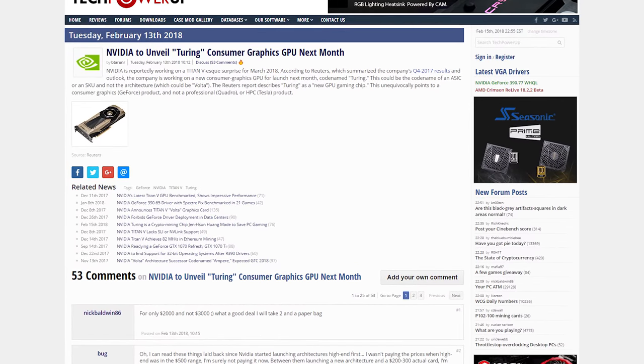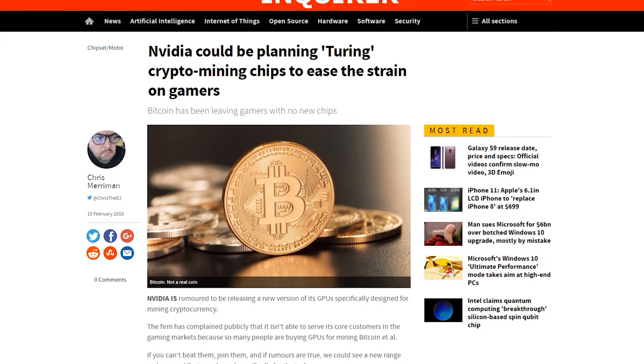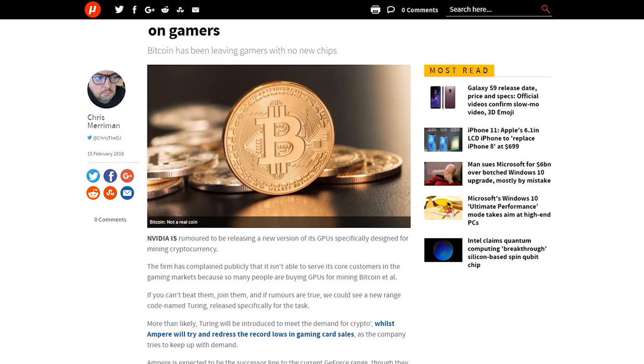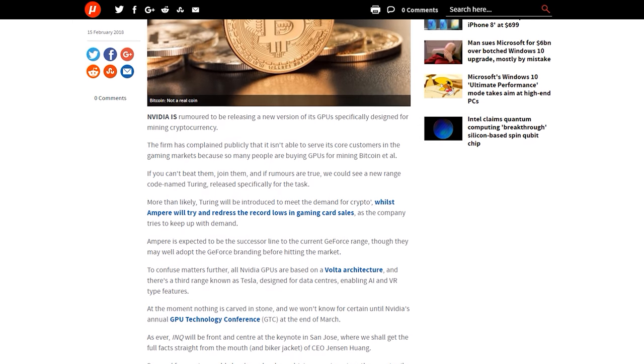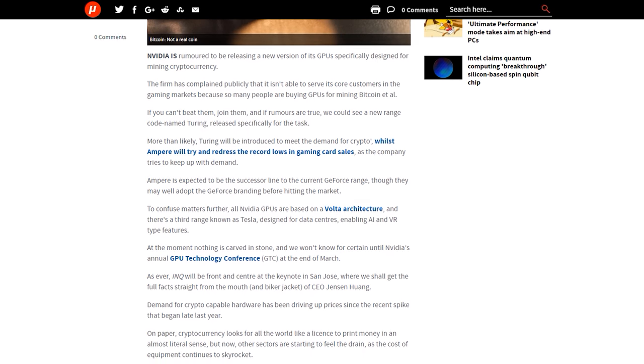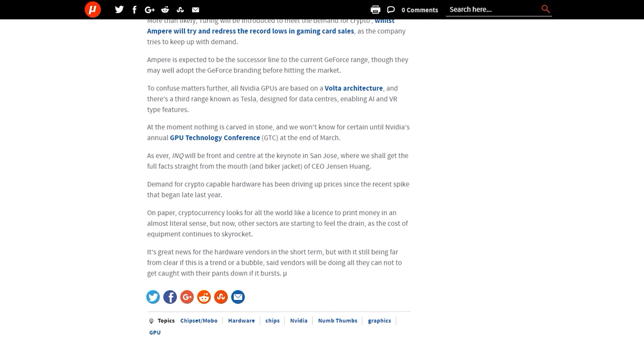There's been mixed news on the next topic relating to Nvidia's Turing graphics cards rumored for launch next month. Initial reports suggested it would be just another line of consumer cards or perhaps a codename for a single card, but the latest information claims it's actually a cryptocurrency mining-specific line or architecture. There's basically no information aside from the codename referencing computer scientist Alan Turing. It's also made more confusing with discussion around Volta and potentially Ampere as well.